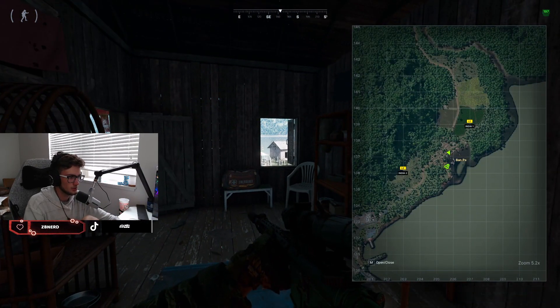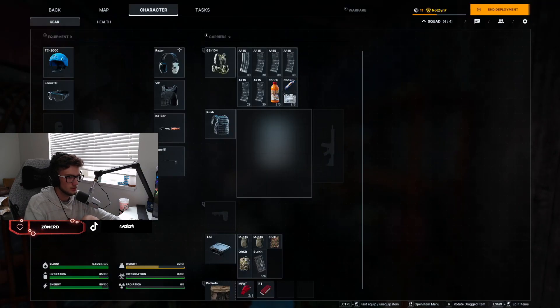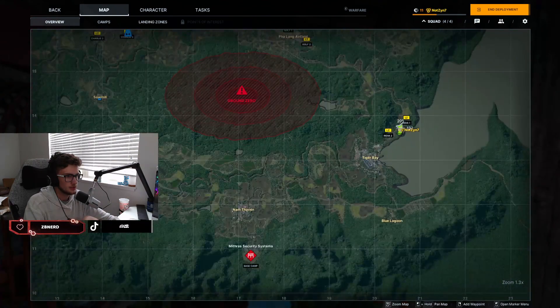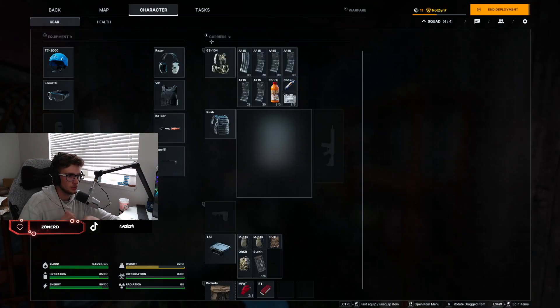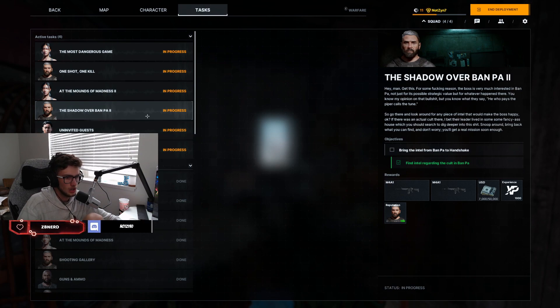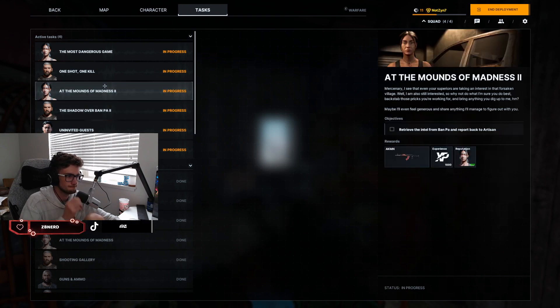This is the map location. The coordinates are 205, 137. That's it for this part of the challenge. Take it back and you can choose whether you want to turn it into the Shadow over Band Paw — that's how you do that challenge.